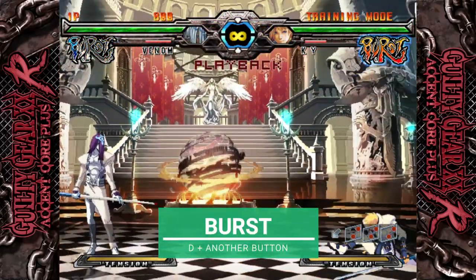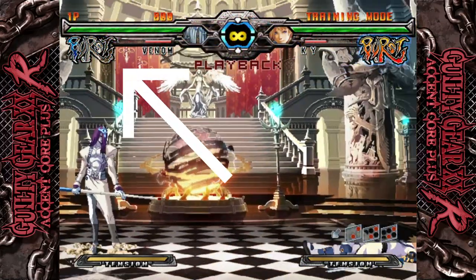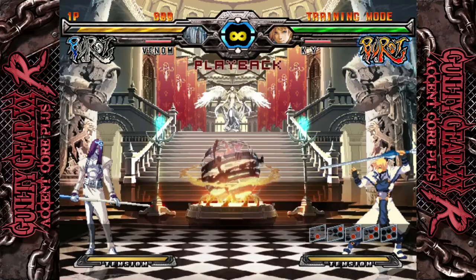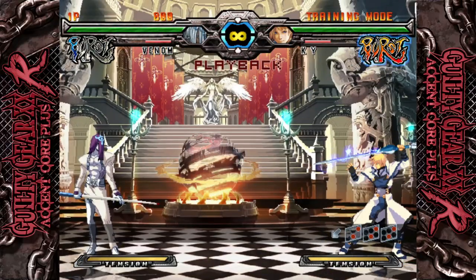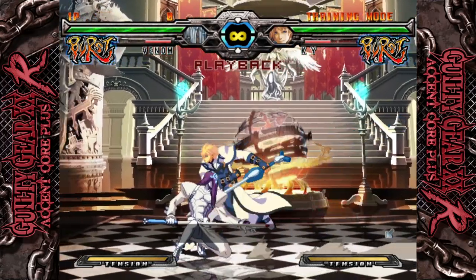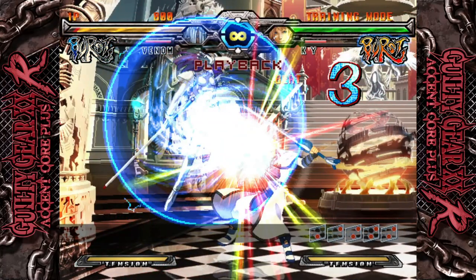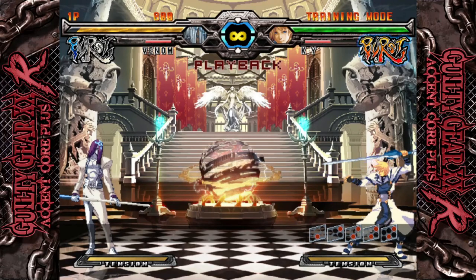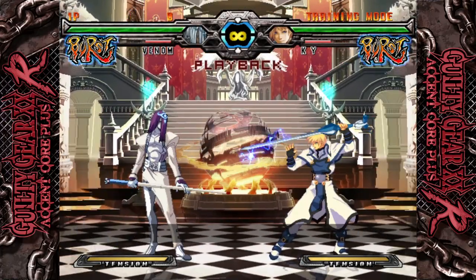Bursting is your get-off-me option. You can only burst when your burst gauge is full, and once you use it, you're unlikely to get burst again until the next round due to how slowly it recovers. A burst can serve two defensive functions: you can burst while you're in pressure and blocking in order to create space and remove yourself from a dangerous setup, or you can burst while being comboed to avoid taking high damage. These two defensive burst options will be displayed as a small blue burst. Because of the limited availability, it's important to use your burst wisely. Burst can be baited, so using it obviously can lead to huge punishes from experienced players.